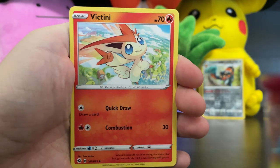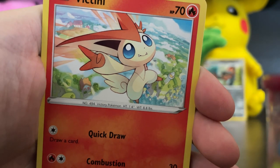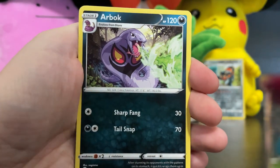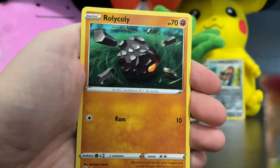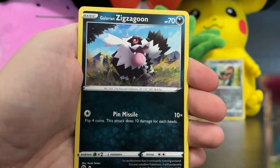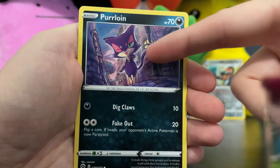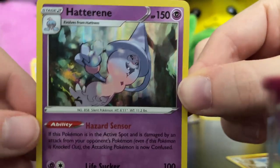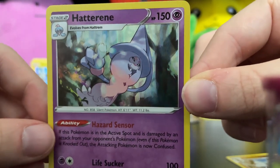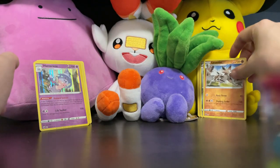First up is Victini — really cool card, look how cute he is, flying high in the sky. Then we have Arbok, Rotom Bike, Shrubbish, Rolycoly, Galarian Zigzagoon sticking out his little tongue, Weedle, Prettyton also sticking out her tongue — seems to be a theme in this set. We've got the Reverse Holo Lycanroc, and finally a Holographic Hatterene. Two for two in the holos! Love that shine. We've got two holos in four packs — a 50% pull rate. Hopefully we can get a full art next.